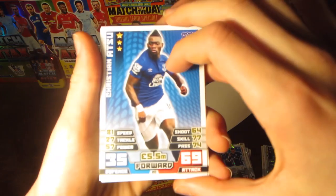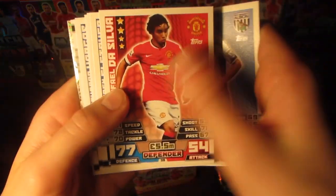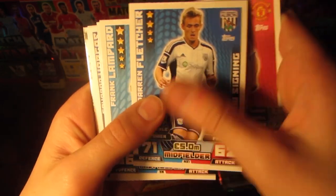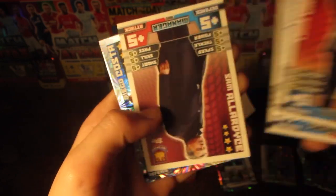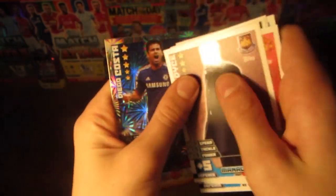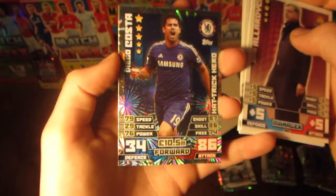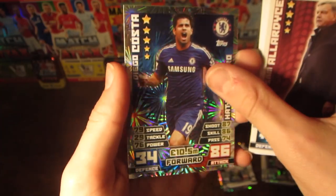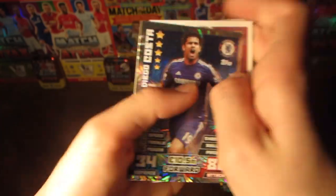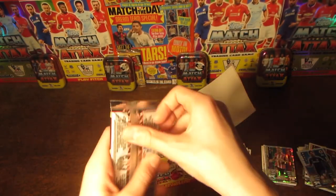Moving into this next pack of the brand new collection, we have Christian Atsu, Dorans, De Silva, Fletcher New Signing, Frank Lampard, Tom Carroll, Vargas, Van Aanholt, Sam Allardyce, and then a Diego Costa Hat Trick Hero card with 86 on attack. In a game situation, if you win with this card he scores you three goals, so that's a great pull — with the firework design, the same as the shiny new signing card.